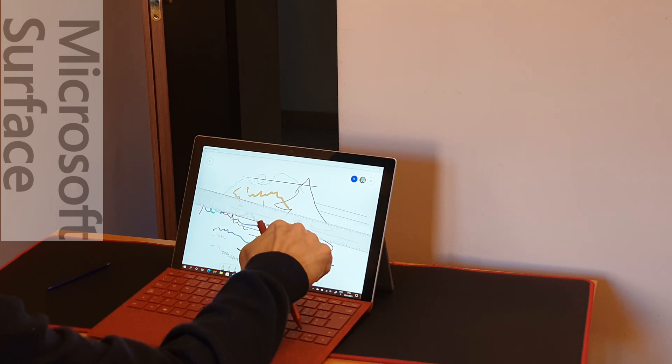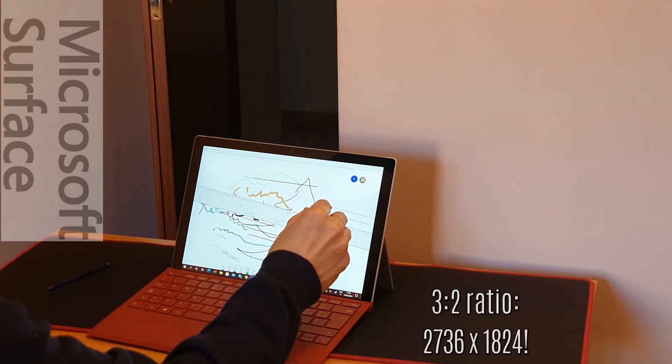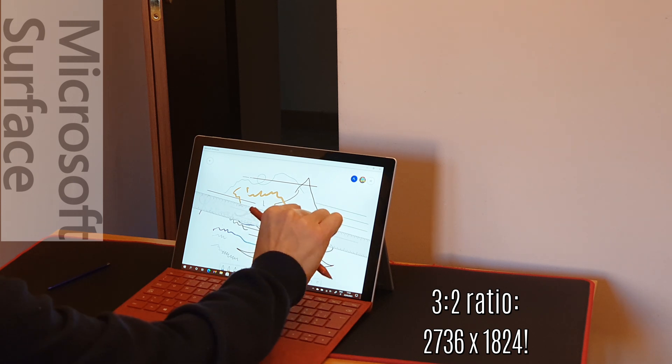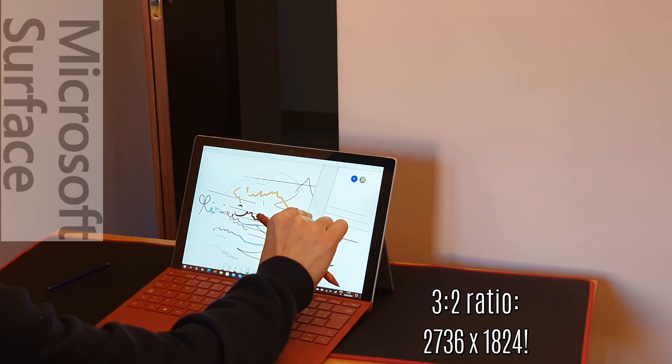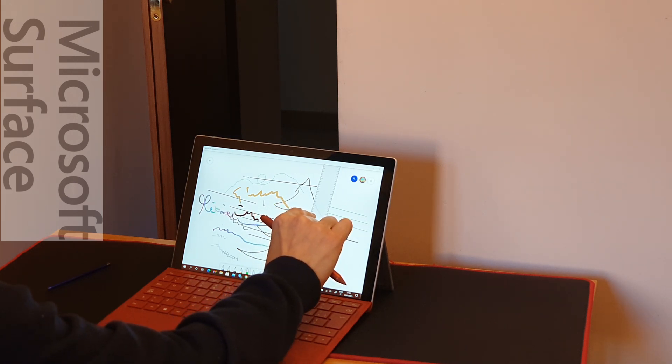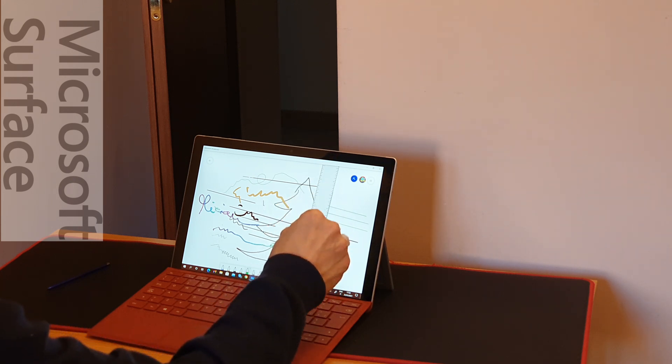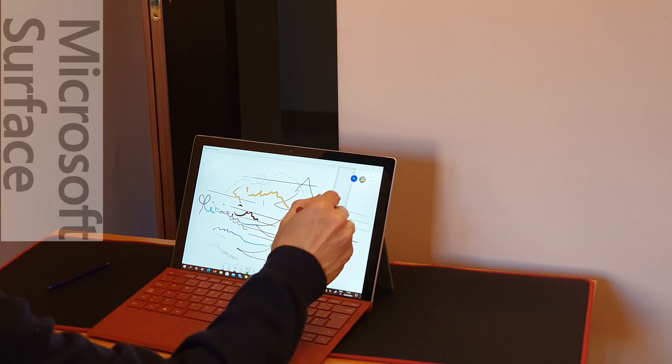The screen is above 12 inches, with a 3x2 ratio and a very high 2736x1824 pixels. It's higher than my Ionigo Max 17 QHD display, yet it's limited to 60 Hz for obvious reasons, but with the touch and digitizer, it's plenty.